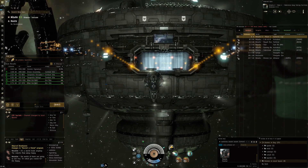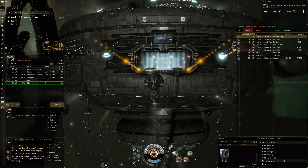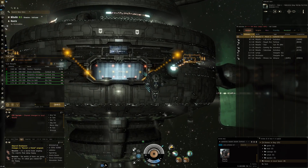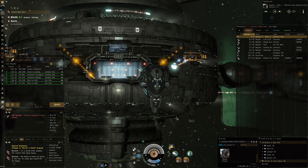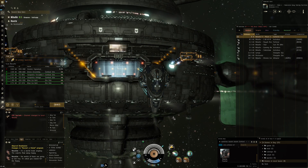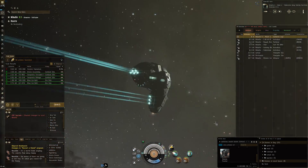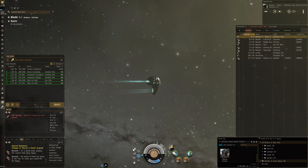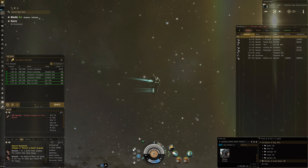This is basically our secondary base of operations. Once we started attracting attention with the bosses back in the day and began getting war decs, we felt the need to set up a second base that would be very difficult to reach in case of war. We have a decent amount of stuff prepared here, and I'm undocking in Nibale. For this video we're going to explore this area of space a little bit — it's been a long time since I've been here.